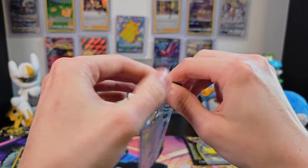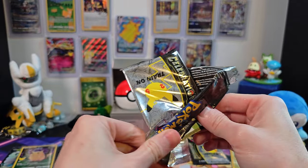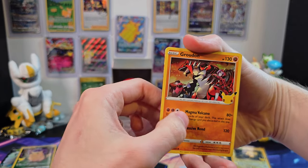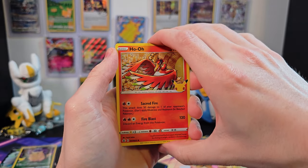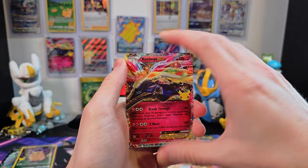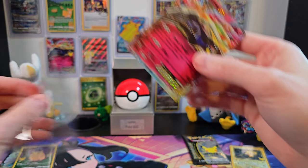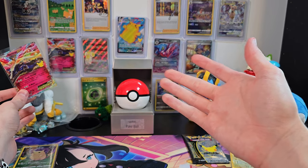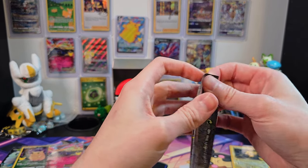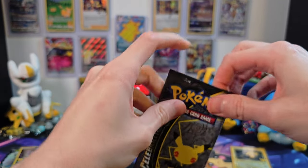But we'll get into our final pack for Sylveon and see if Sylveon can end on a strong note. Let's see what Sylveon can do: Groudon, followed by Ho-Oh again, and another Xerneas EX to match our one back there — that is awesome — and Professor's Research. I'll put Xerneas EX in a sleeve. It is a little disappointing to get a repeat card, but this is such a cool card that I think it's great to have a second one. Maybe that just means I'll have to have a giveaway where I give away one of the Xerneas EX cards.